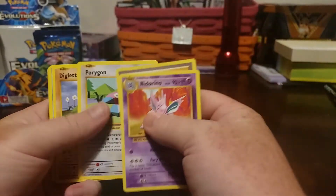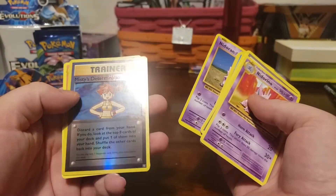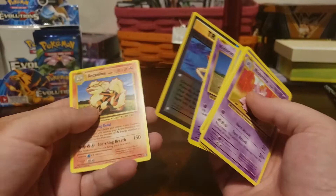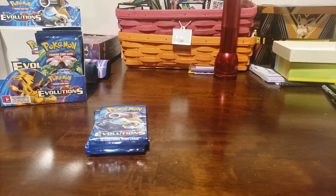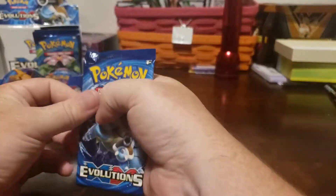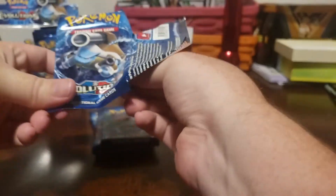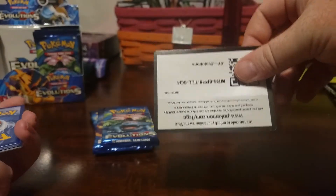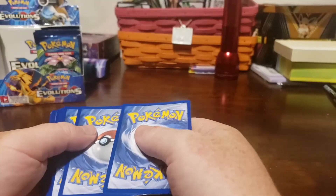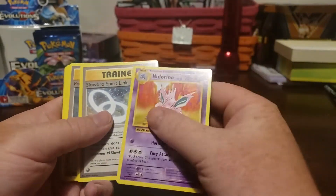Next pack: Rhyhorn, Pidgeot, Porygon, Diglett, Poliwrath, Pikachu Point, Misty's Determination, and Arcanine — what a good boy. Somebody in the comments let me know if the card text is the same as first edition, like if I made a deck out of these would it be just like playing back in first edition?